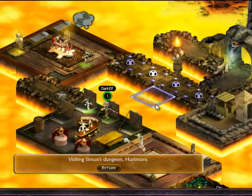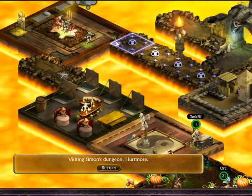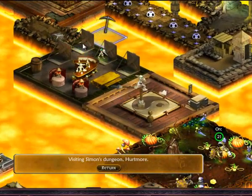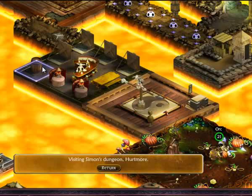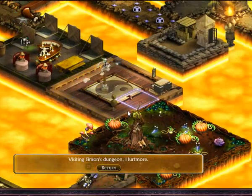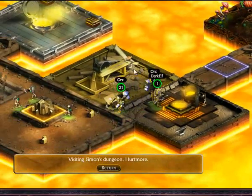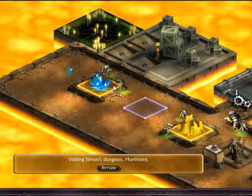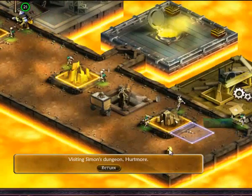We will start with his dungeon called Hurtmore. We can immediately see a small trap hallway, a normal level 3 den with some orc leveling equipment, and he was or is a thief player on his way raiding tier 2. There's a too-big proving ground, a food farm, the basic crafting stations, and a lovely placed mine. I can't let that go unchecked.